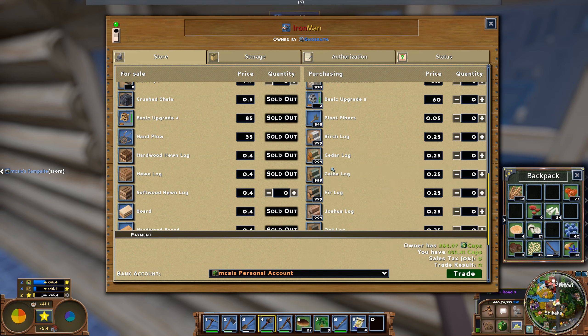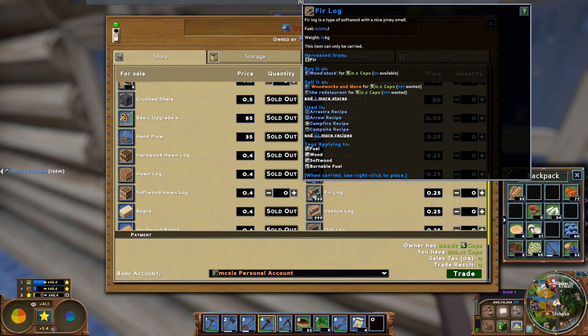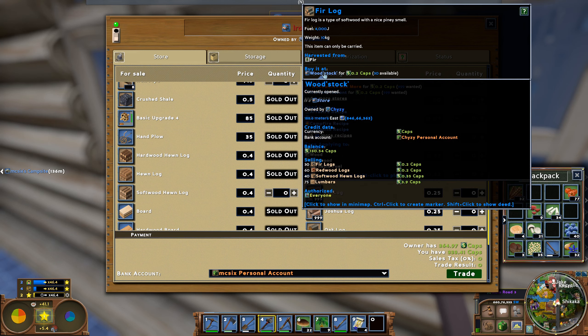With food, everyone is selling that - no wait, no one is selling. There is someone, or you can buy from Woodstock and Lumbus as well.